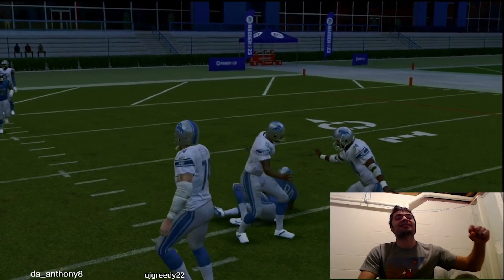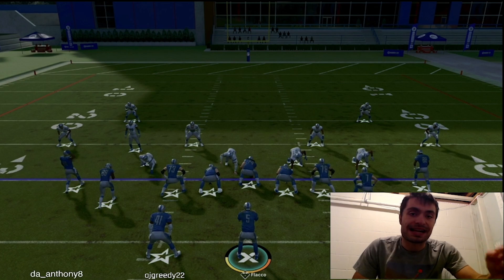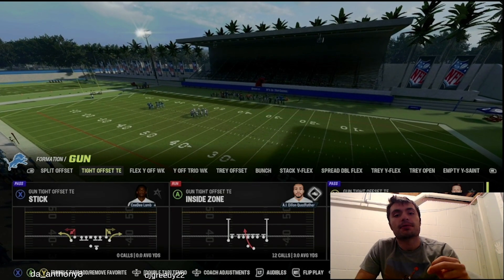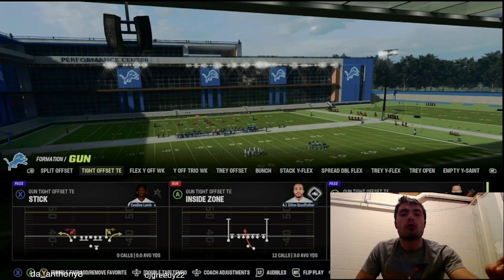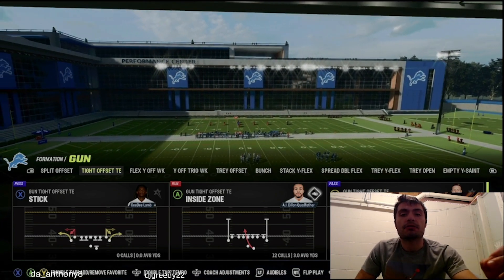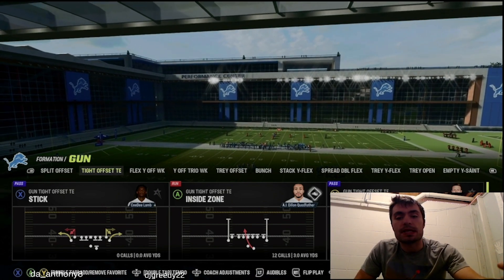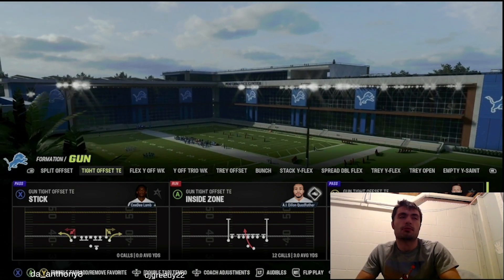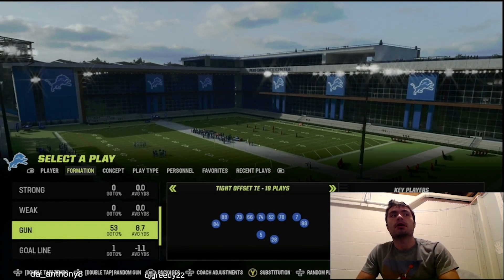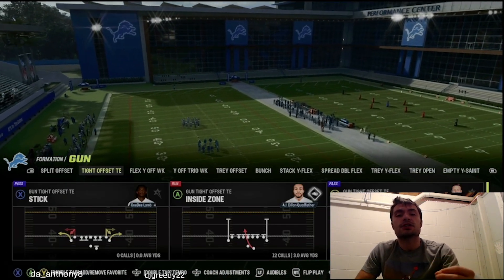Let me show you this last play versus Cover Zero. For our last Cover Zero bomb, I'm going to show you one of the better plays from the New Orleans Saints offensive playbook — it can also be found in the Packers, Broncos, and Chargers offensive playbooks. It is from the Gun Tight Offset Tight End formation, and it is PA Shot Seams. We're going against this Overstorm Brave defense.